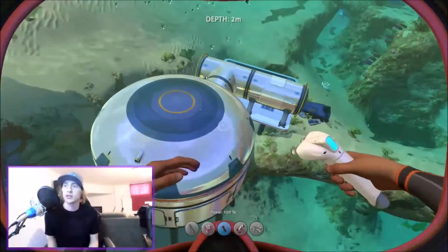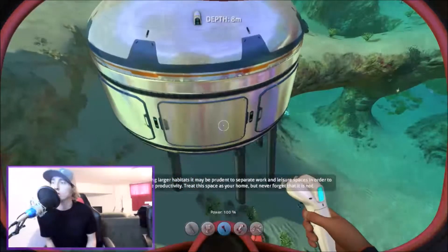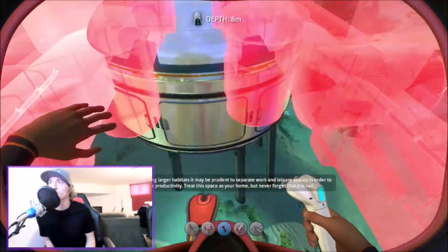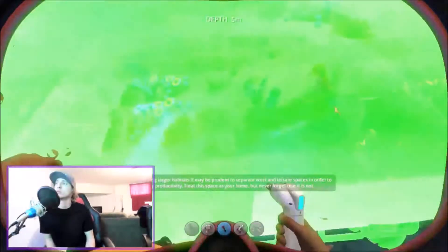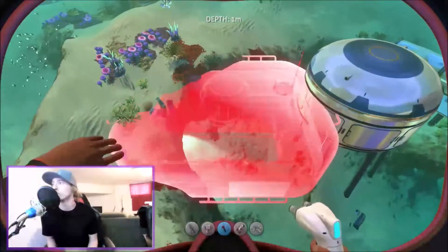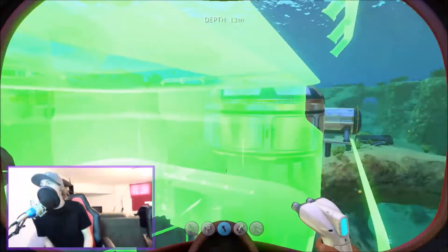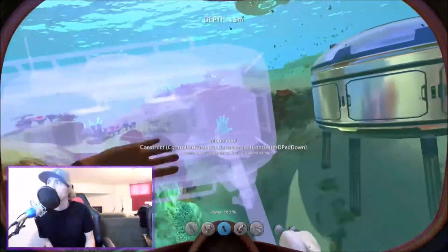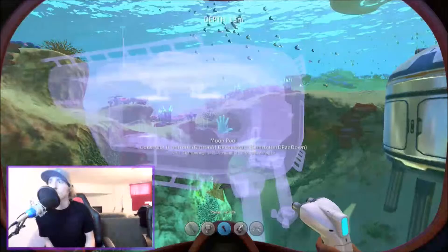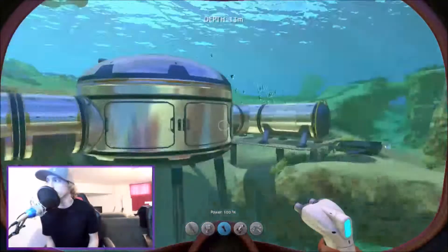Let's go ahead and drop down. Let's go ahead and build a scanner room — moon pool, that sounds cool. Alright, go here. Did I connect that at all? I don't think I actually connected that. I didn't. Alright, so we got that all set up so far.